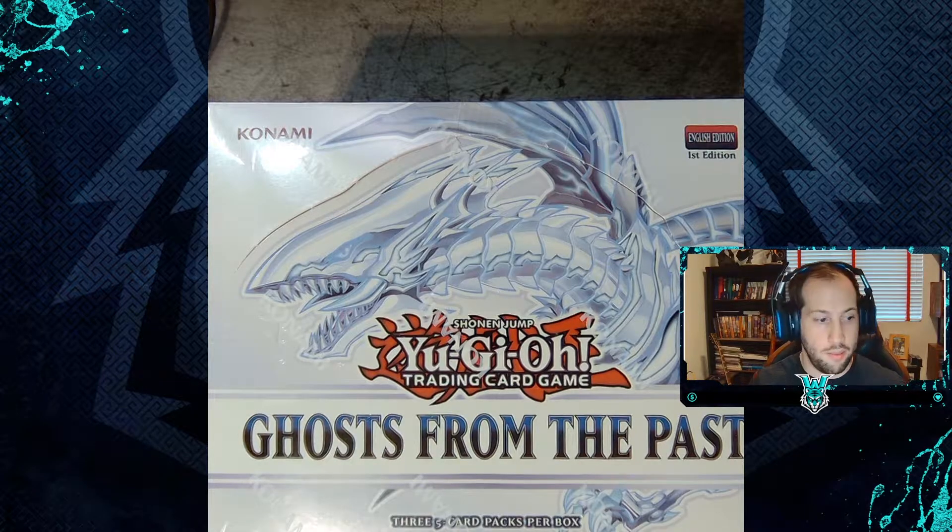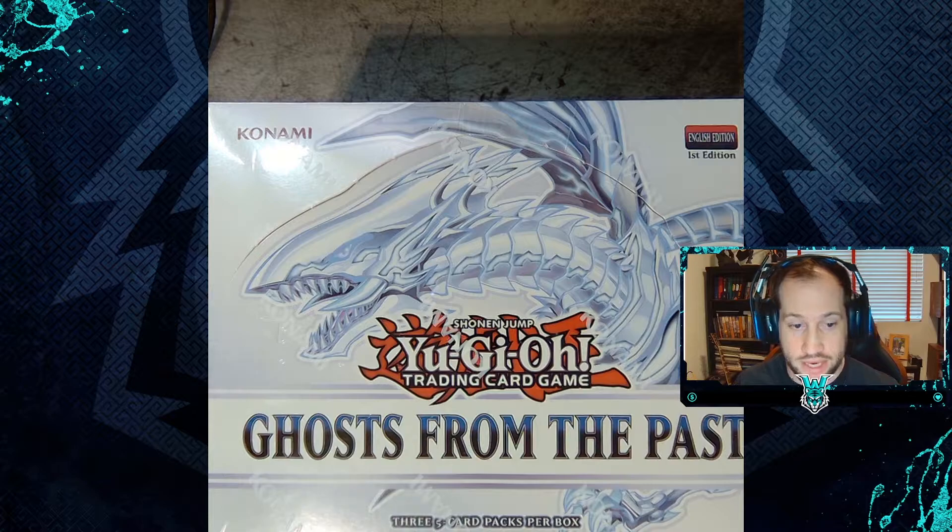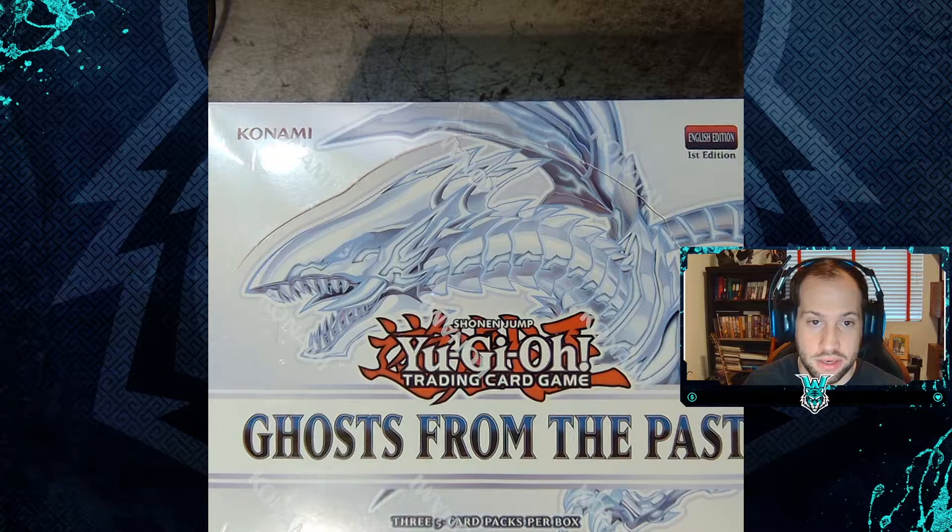We're going to transition back over. I'm going to unbox all of these — instead of opening all the packs individually, I'm just going to pull out all the cards. I'll open them box by box. There'll be 15 pack bundles and we'll see if we get any ghost rares out of them.